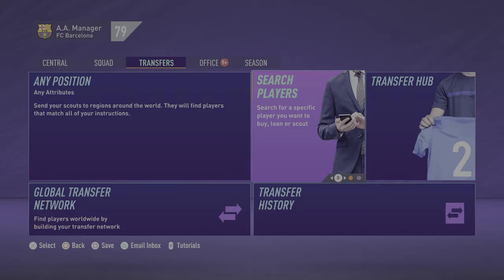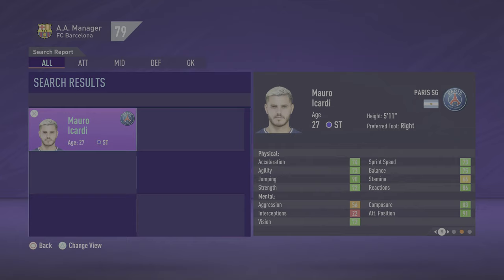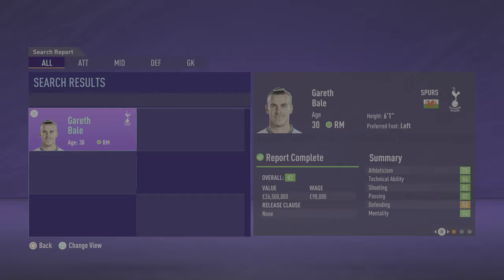A player starting with 75 to 80 pace will most likely be as fast as Mbappé when they reach their peak. Getting a balance between player types in your team is important, but the ideal 4-4-2 would probably have the entire defence and midfield be physically strong, with maybe a winger and an attacker up front — although two physically strong strikers can still be trained to be excellent finishers.